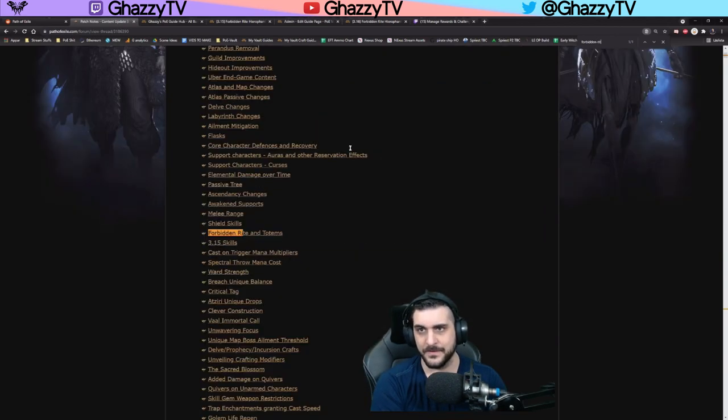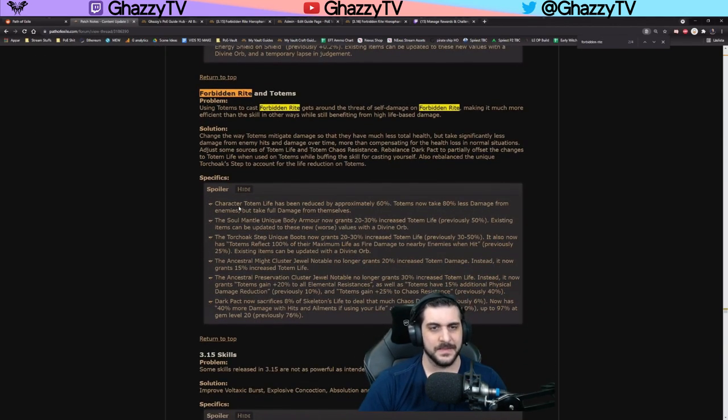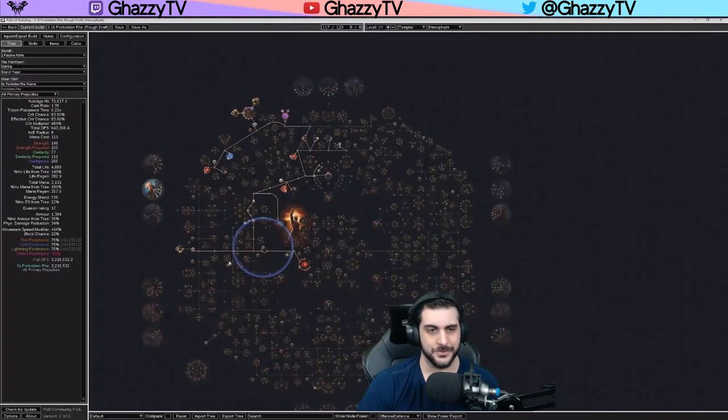Let's see if we can find it. Forbidden Rite — here we have it. Character totem's life has been reduced by approximately 60%, which is a massive damage reduction on our gear because they lowered the HP from things like Soul Mantle as well as the Torch Oak. But totems now take even less damage from enemies, but they take full damage from themselves without having any increased modifiers. This allows us to consistently stack the Ancestral Preservation.